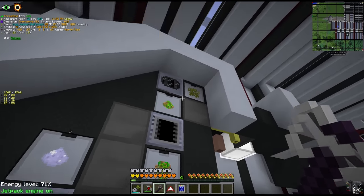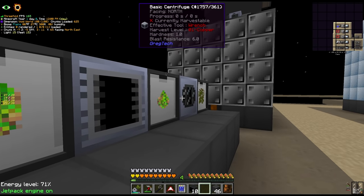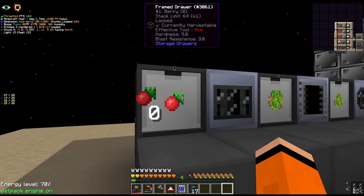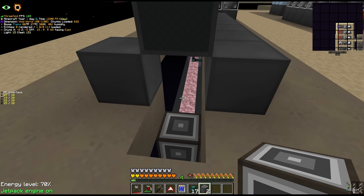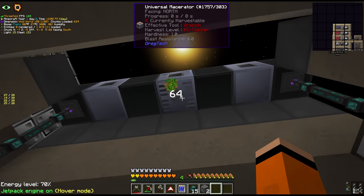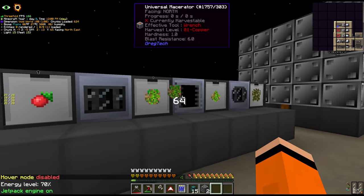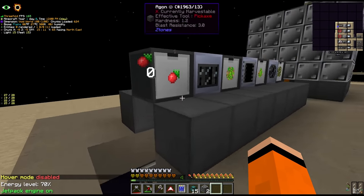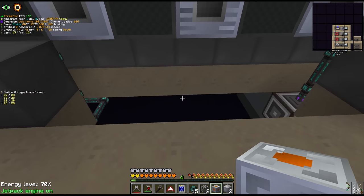We need to also feed this pyrolyze oven fermented biomass, which means we need to move these 3 machines from our old base over to our new base. We were using berries before and that seemed to work quite well, so we'll hook up an interface and decide later exactly what input items we'll have. We have one HV machine which unfortunately has to be in the middle - that's the macerating step - and then 2 LV on the side. We could upgrade all of these to HV but I don't think that's necessary.